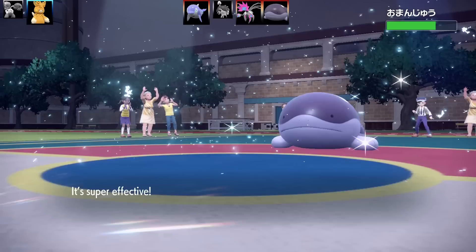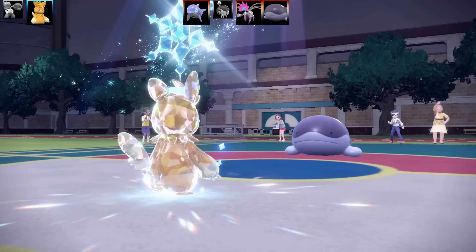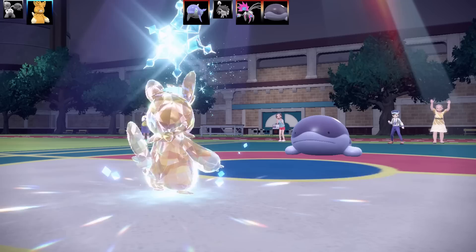So when comes Clodsire, this thing is so tanky. I went for Ice Punch — I know it was super effective but it was super, super weak. Now I've got Iron Fist as the ability, Max Attack and Max Speed, Jolly Nature. I actually have Leppa Berry, not Punching Glove — I swapped the moveset up.